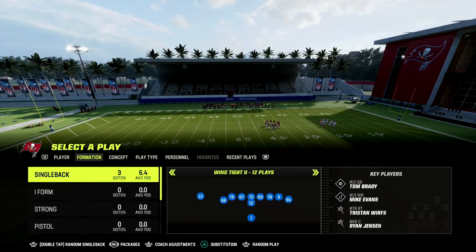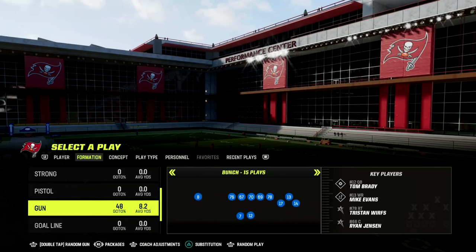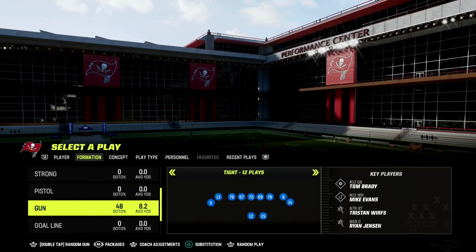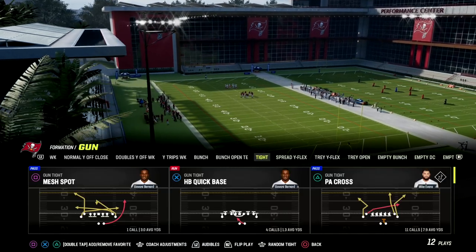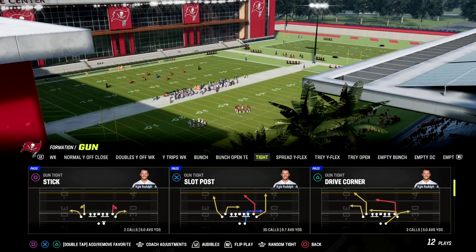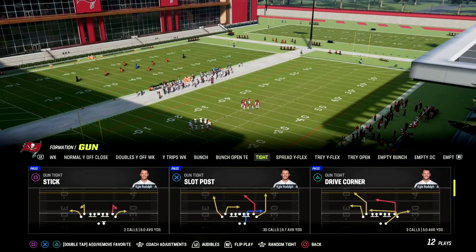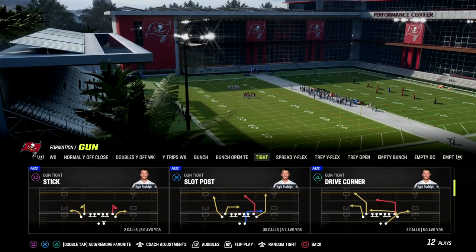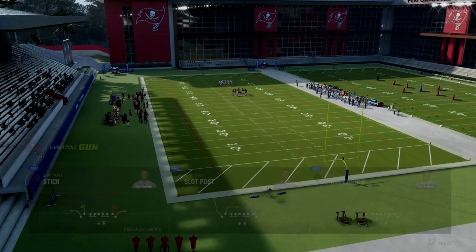The formation we're looking at is the gun tight. In the ebook we actually combine the gun bunch, the gun bunch open tight end, and the gun tight. Today we're talking about why the gun tight is one of the better formations in the game. We're going over the play slot post, which in my opinion is one of the best plays this year for both man and zone coverage.